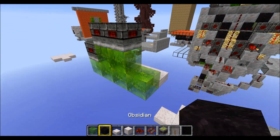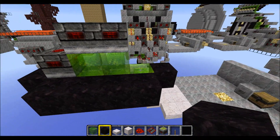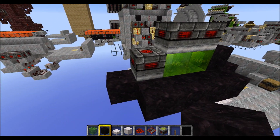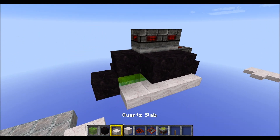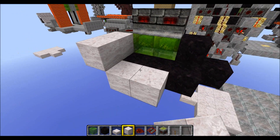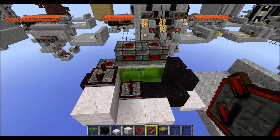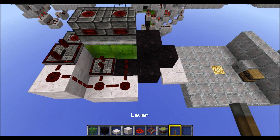Grab a few obsidian blocks and place six around like this, a seventh one up here, then number eight and nine to the side like this. Then grab a few normal blocks and place two like this and two here. Grab two repeaters: one on four ticks facing towards this piston, and one on two ticks here. Then place four redstone dust here and finally your lever here.